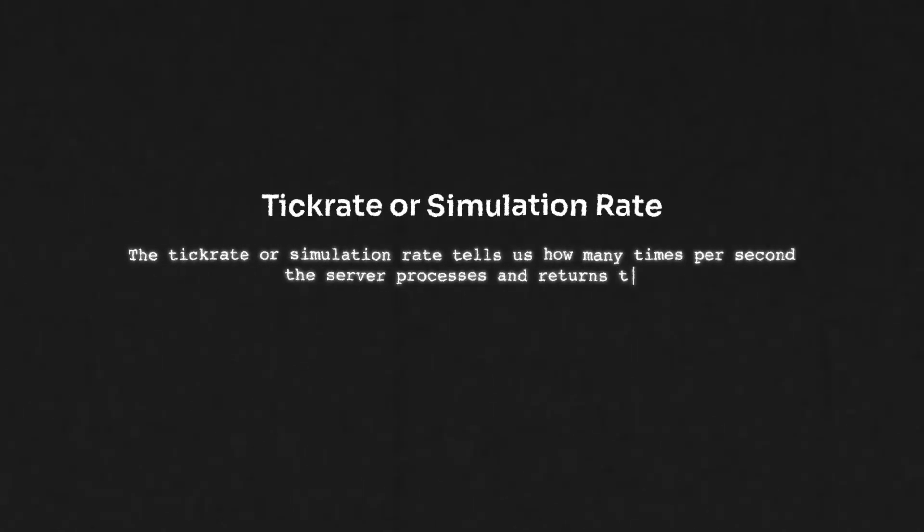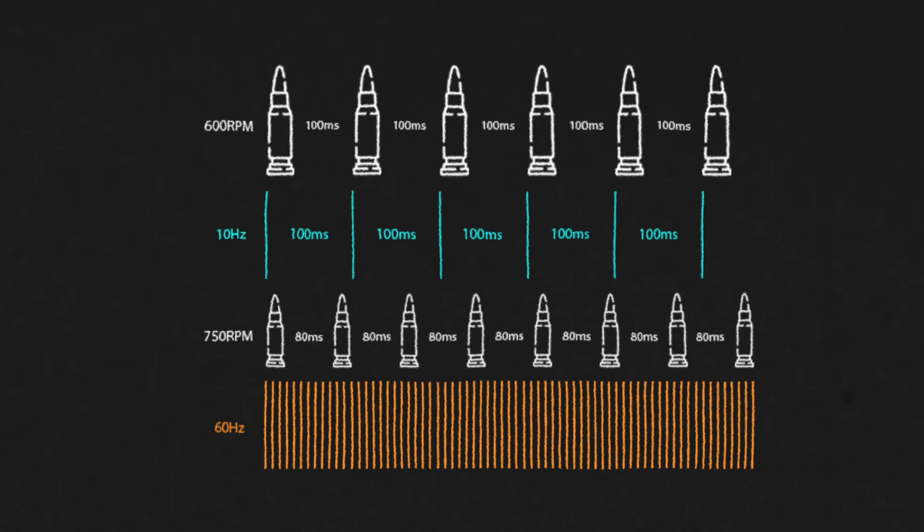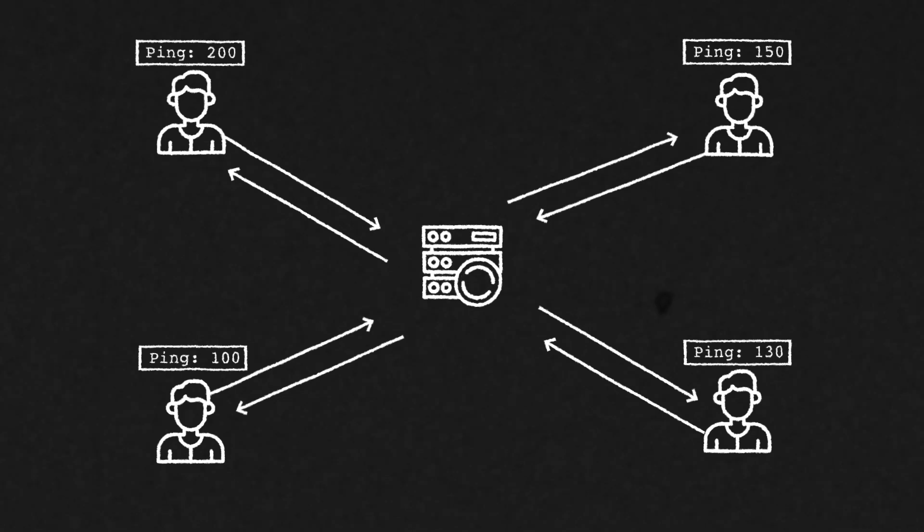The last concept is tick rate, or simulation rate — how many times per second the server processes and returns data. At the beginning of each tick, the server processes received data and runs its simulation, then sends results to the client and sleeps until the next tick. The faster the server finishes a tick, the earlier clients receive new data, leading to more responsive gameplay. At 60 Hz, the server sends 60 updates per second. Since every player experiences some latency depending on distance, the tick rate helps the server process game state using time steps, maintaining sync between all players.